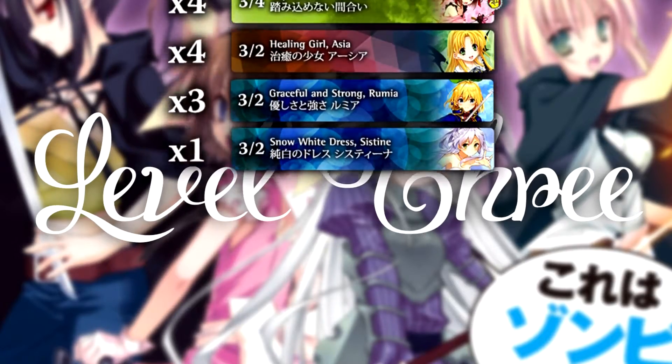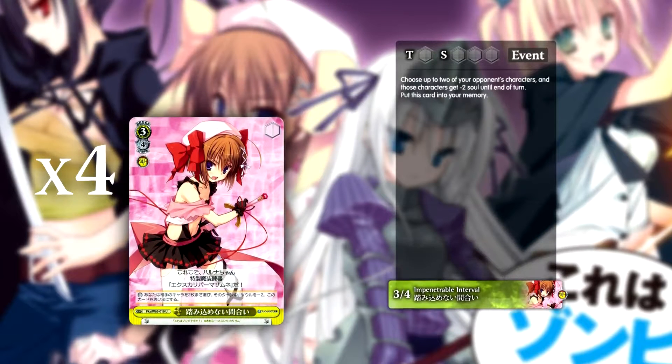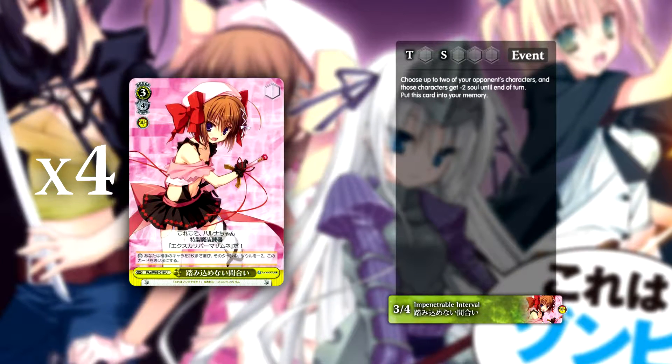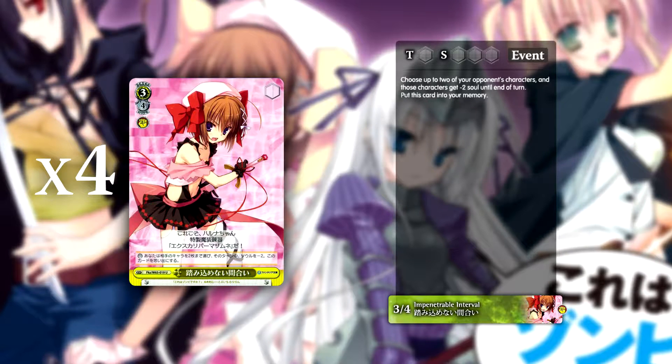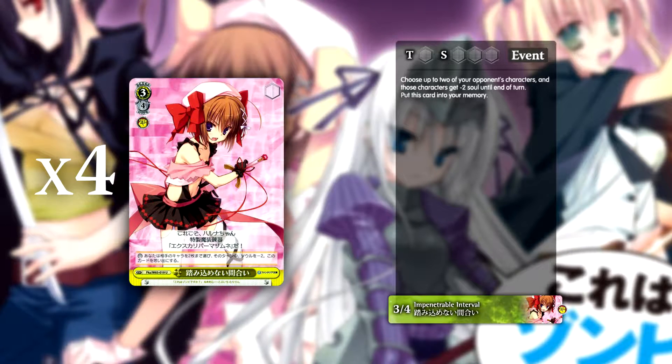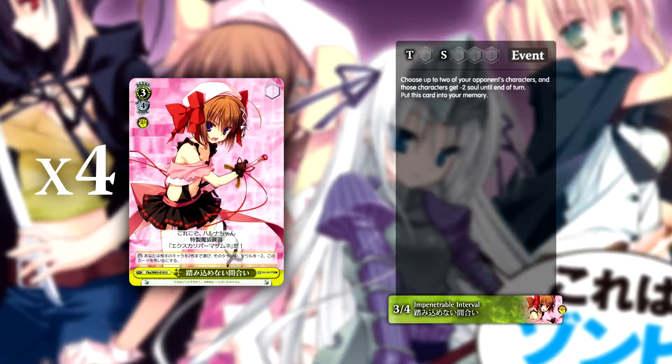Now if you look at the deck at level 3, you'll start to realise something that I alluded to earlier in the video — there are absolutely no finishers. The deck's end game isn't to do anything fancy but rather to weather the storm your opponent is trying to give you, by abusing the 3-4 event to negate the damage of up to 2 of your opponent's characters by reducing soul. The event is literally the only reason why this deck exists, and you normally run 4 in this deck, 3 minimum.